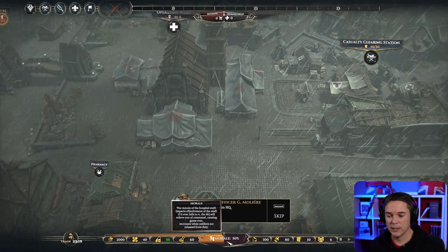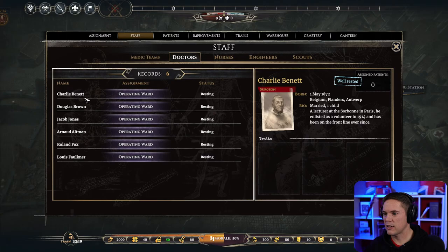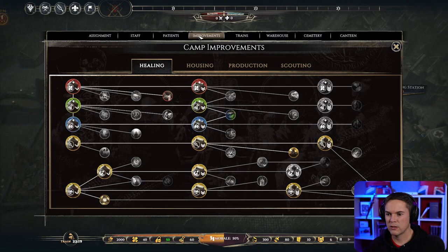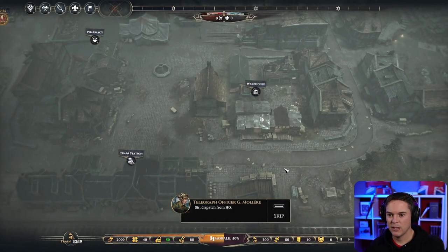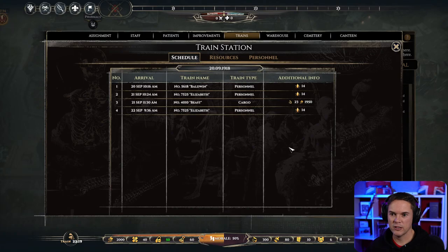50 morale to start with. If we look at our staff, these are not the names of the doctors we had before, which begs the question — okay, so we have some improvements, but not all of them. We're going to fix things up, get things going, and play the DLC. Let's see what else has changed — we've got the schedule for the trains.